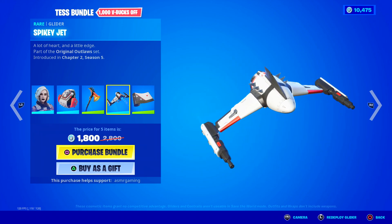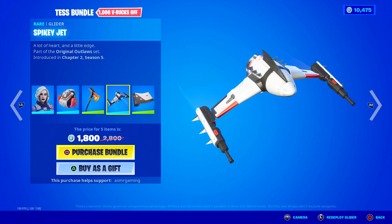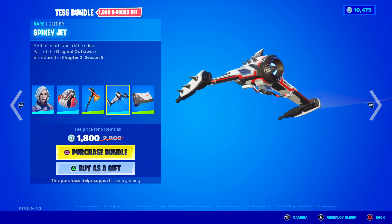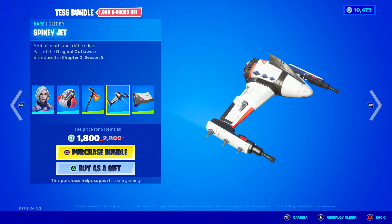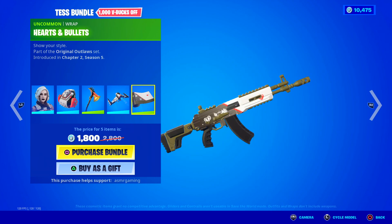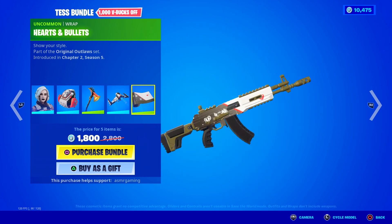Here's the Spiky Jet glider, which is probably my favorite thing in this bundle. A lot of heart and a little edge — check out this glider, it looks really futuristic. Looks like something out of a sci-fi movie. Kind of like it. And the Hearts and Bullets wrap — it's alright, not animated, pretty simple if you ask me, but I know some people absolutely love these.